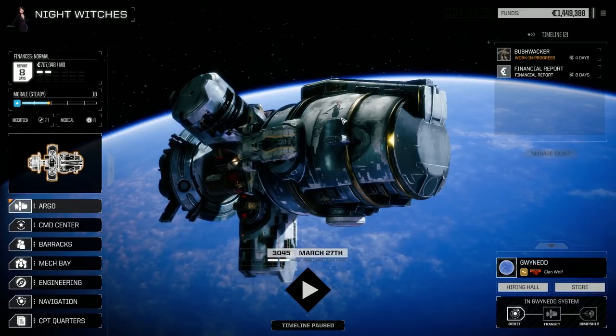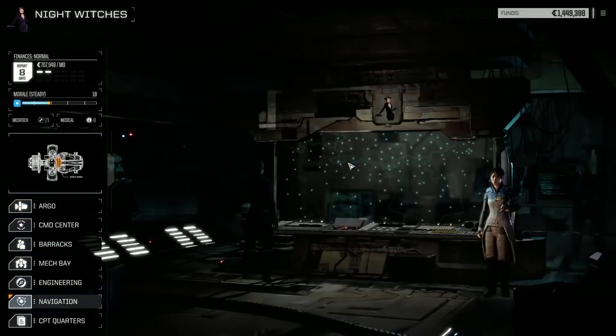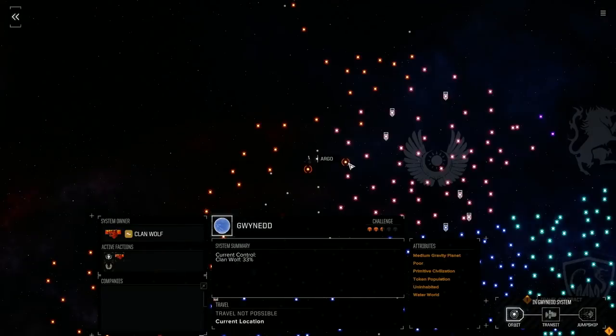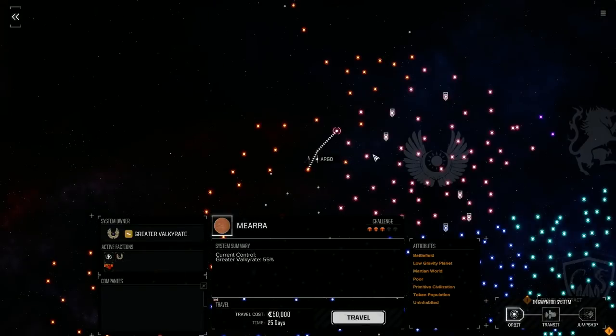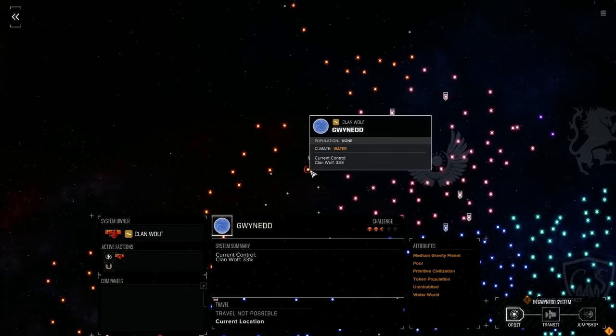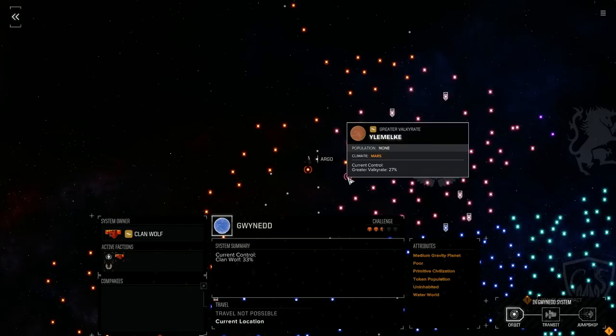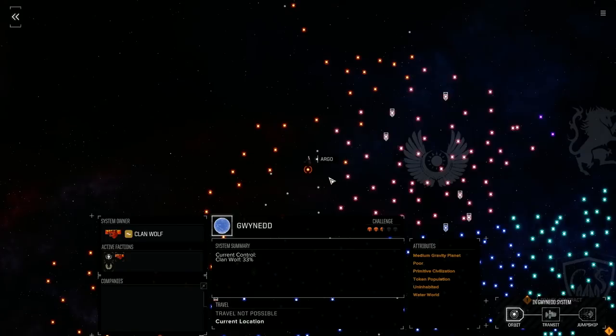Hey everybody, welcome back to another episode of Night Witches. We've jumped planets — the planet we were on was held by Clan Wolf at Miara, and we just jumped over here. It's a two-and-a-half skull planet, 33% controlled by Clan Wolf, so I think we want to try and help the Valkyrie out and defeat some Clan targets.